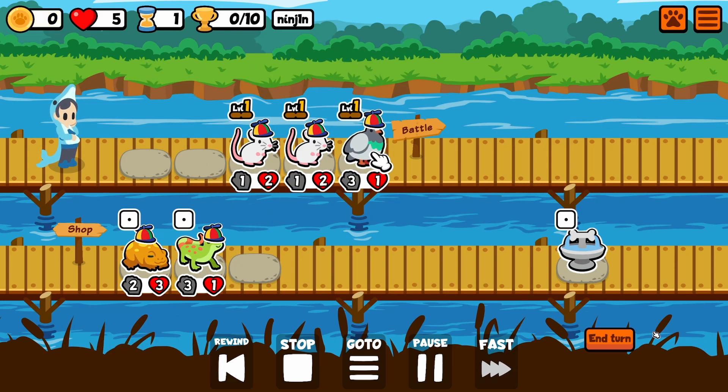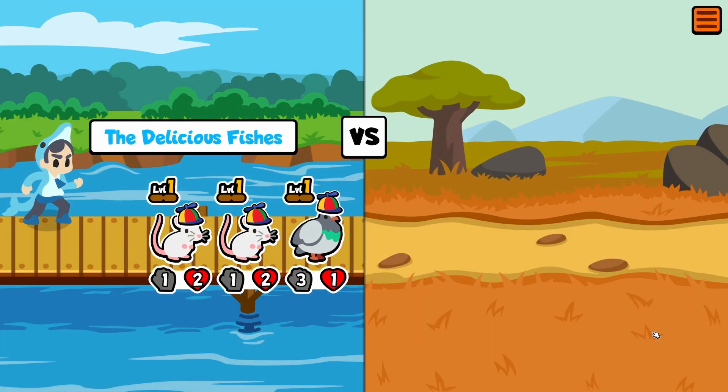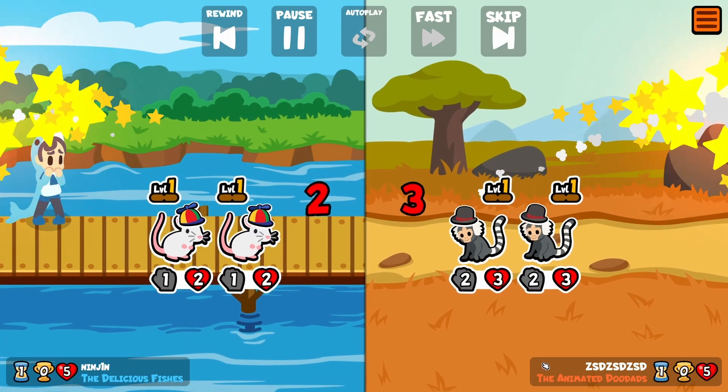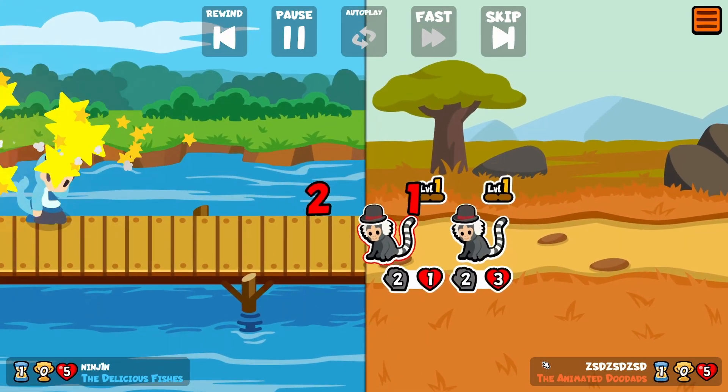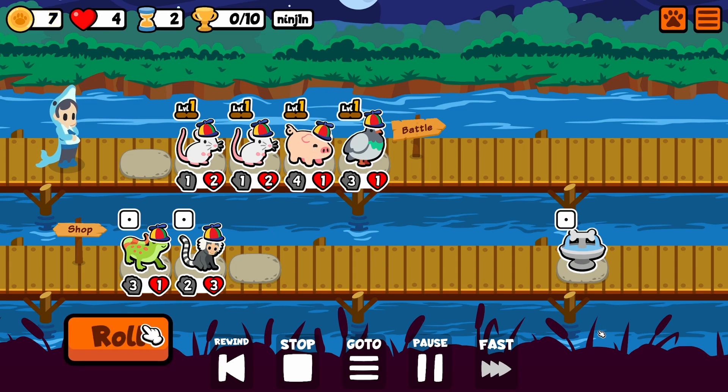So I was kind of trolling in the start here by doing the two rats and the pigeon, because with this start you're pretty much ensuring that you're going to lose the first turn. But with doing this, I think you can plan for the scaling of your next pets if you sell the rats, of course.